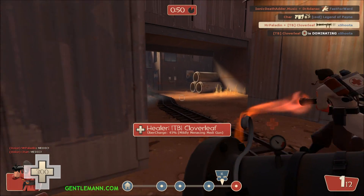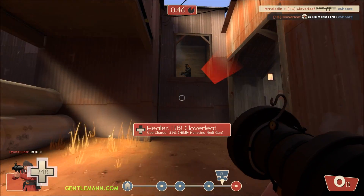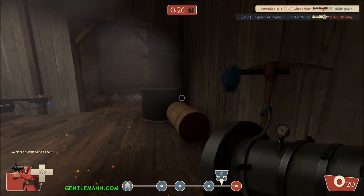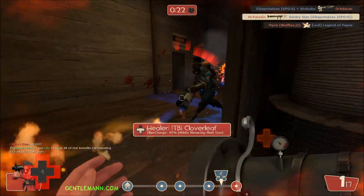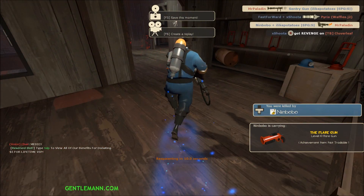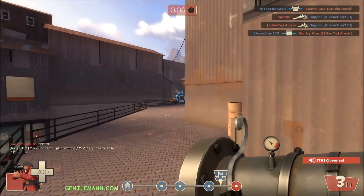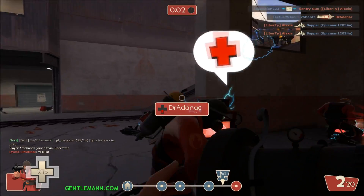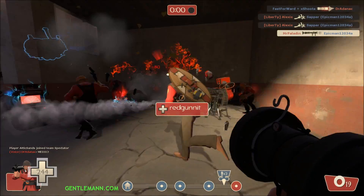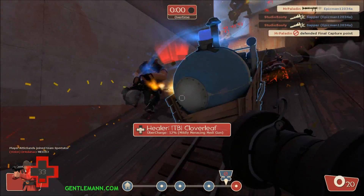I'm not like some other players who are really particular about their health or how many times they've died — I'm more interested in the team objectives. Like here, we're in the last few moments. I'm in a tricky situation, but I want their teleporter down, so I move in and take out the sentry. With the sentry down, the rest of my team was able to take out their teleport. With their teleport down, they didn't have too many to push with, and we were able to manage this.